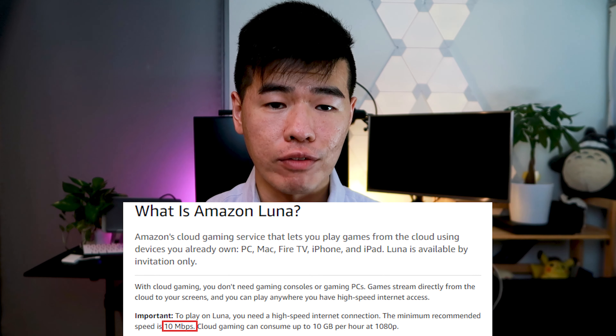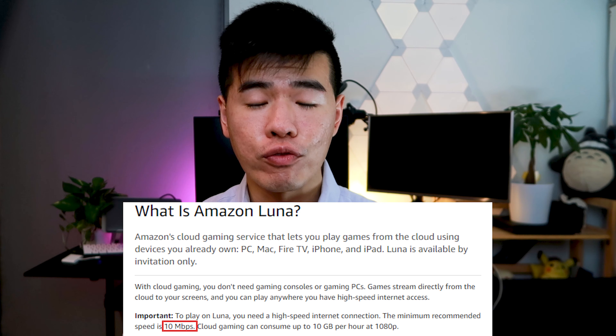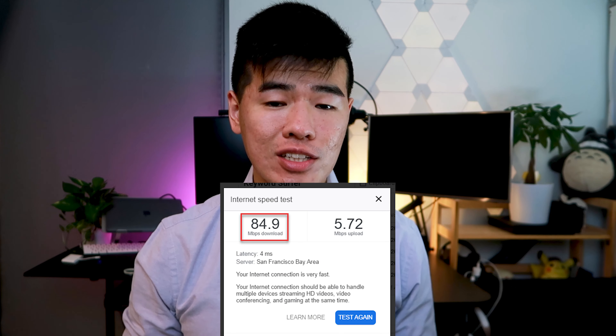Just as a note, Amazon recommends a minimum connection speed of 10 megabits per second for 1080p and 35 for playing in 4K. My internet speed is around 85, so I went into this hoping for the best. While Luna doesn't support 4K in beta, I was hoping for very little lag and also great streaming quality.